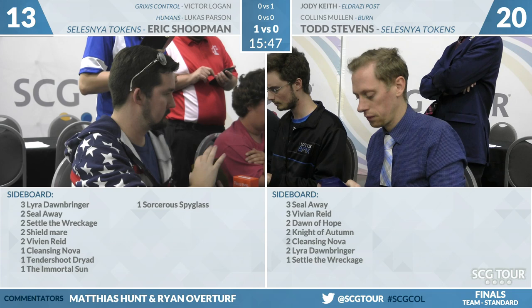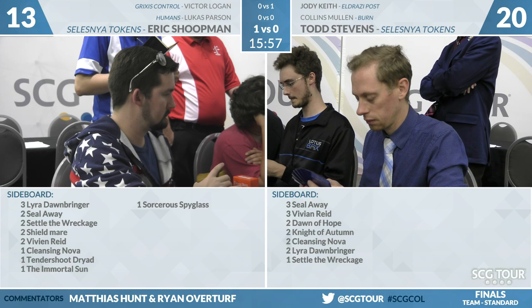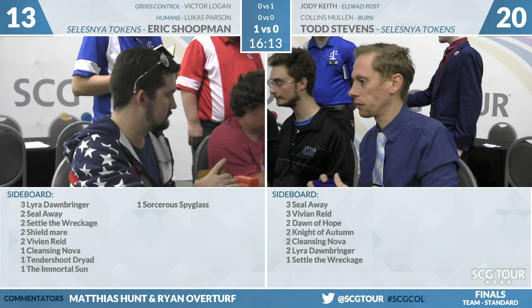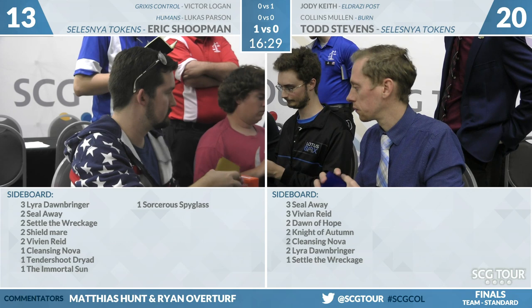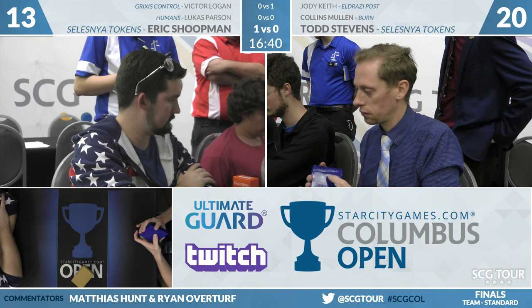For Todd Stevens, his sideboard is largely similar: three Steel Away, three Vivian Reed, two Dawn of Hope, two Knight of Autumn, two Cleansing Nova, two Lyra Dawnbringers, and a Settle the Wreckage. He's got more Novas and fewer Settles — I think that's just fine, since Settles don't give your opponent more lands. Knight of Autumn destroys Conclave Tribunals, and that card figures to be pretty good. I like the Dawn of Hopes — if you have extra mana, make tokens. Especially with a Lyra, you draw some extra cards. Four mana to make a token feels like a rate that is never going to be good enough, but drawing extra cards when March of the Multitudes exists is great.